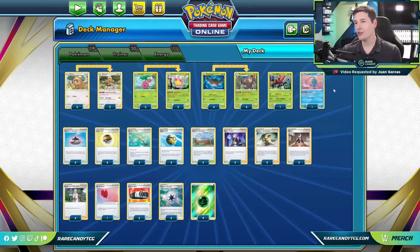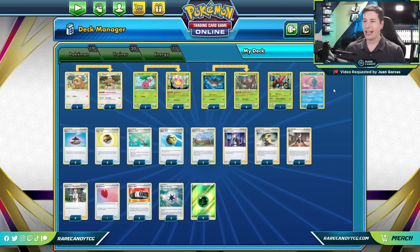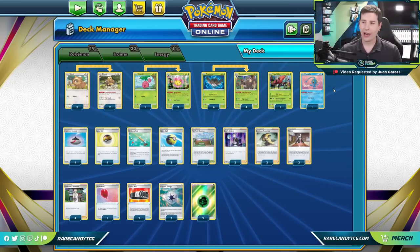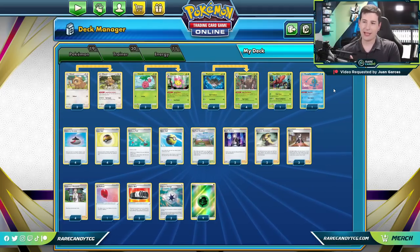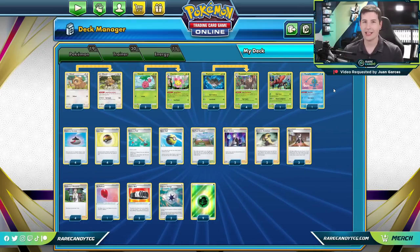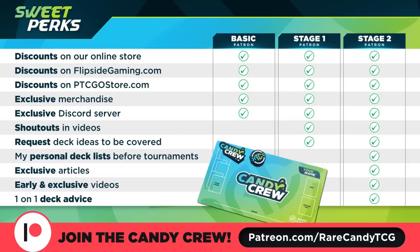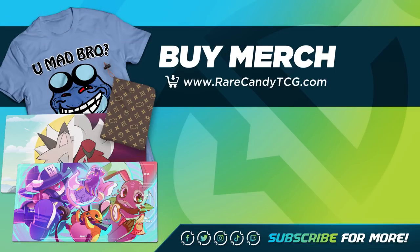That's going to do it today for the Trevenant deck. I'm a little bummed — I was really looking forward to trying this thing out because it's one of the few new single prize decks I thought had some hope after the set came out. But so far in all my testing and in today's games, it's been a little too inconsistent for it to catch on. Maybe in the future things will change, but right now it's probably not this deck's best time to shine. I really do appreciate Juan for submitting the request. If you want a bigger say over the content and to help support the channel, the Rare Candy Patreon link is below. Hope you still enjoyed a look at this Trevenant deck — as always remember to leave a like, and if you're feeling extra generous you can become a patron or pick up some merch at rarecandytcg.com. Thanks so much for watching and I'll see you next time.